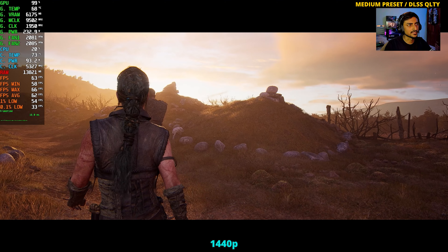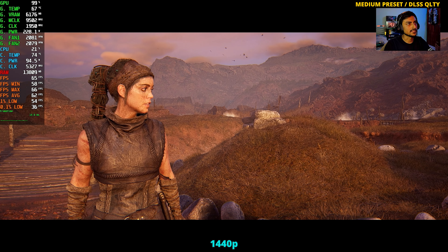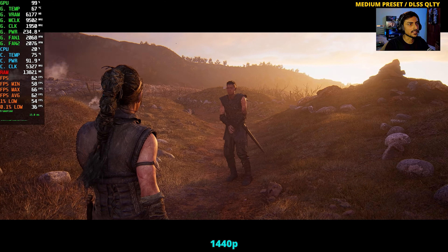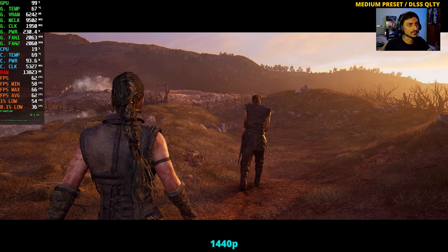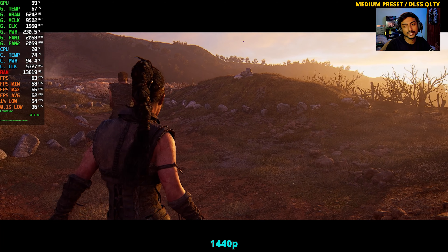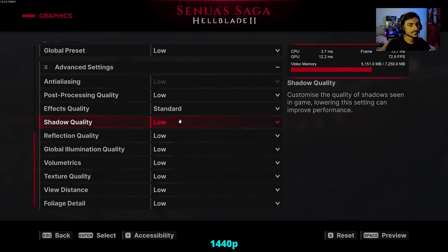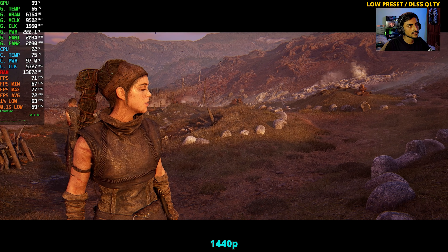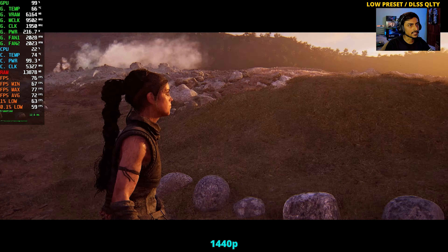If you want the smoothest experience with decent-looking graphics, this is the way to go. One thing I've noticed using medium preset with DLSS is there is a lot of noise on the character's face. I don't know why that happens. Also, there is no way to turn off depth of field from the game menus — would love to have that option. With low settings and DLSS Quality, you'll straight up notice that noise is gone on the face. This artifacting only happens on medium preset, not on high or low — confirmed on other GPUs as well.